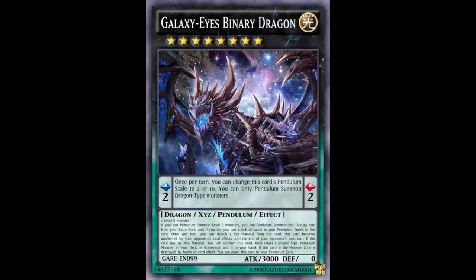The last effect: if this card in the monster zone is destroyed by battle or card effect, you can place this card in your pendulum zone. Icing on the cake. So it destroys itself, you get the search, and if it was destroyed by its own card effect it goes to the pendulum zone. Then it uses its pendulum effect to set scale 10, letting you pendulum summon level 8 dragons. No stones left unturned in creating this card — the plays are pulled off just right.